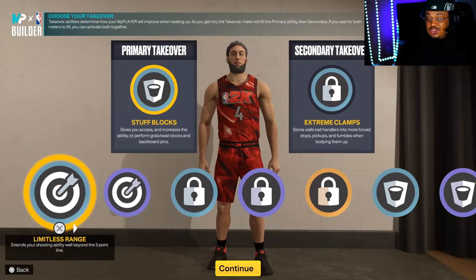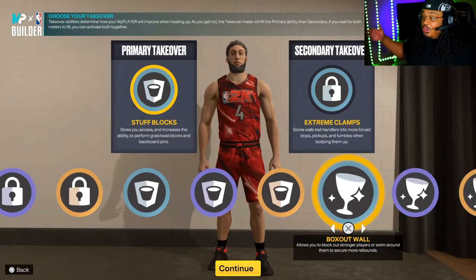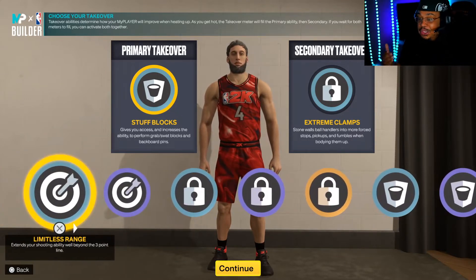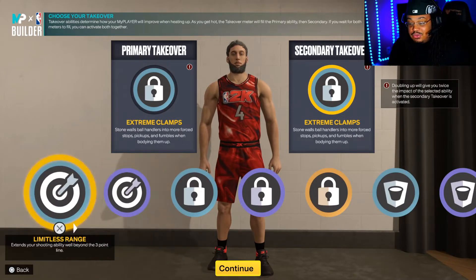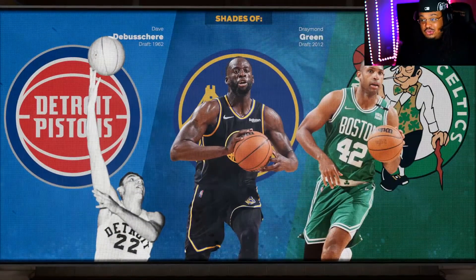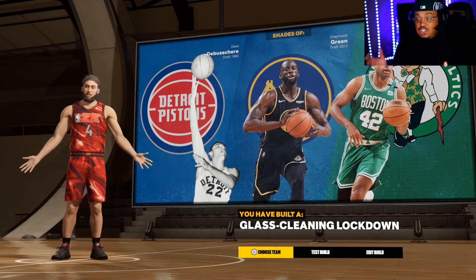Let's get into the takeovers. As you can see, we can get limitless, spot up, extreme clamps, perimeter badge drop, enhanced jump shot contest, stuff blocks, pain intimidation, interior badge drop, box out wall, see the future, and glass clearing dimes. I put stealth blocks and extreme clamps. What I would recommend is probably spot up precision, or double extreme clamps, or extreme clamps with spot up. This build has some great comparisons — Draymond Green and Al Horford. Just based on how the build is made and the attributes that go along with it.